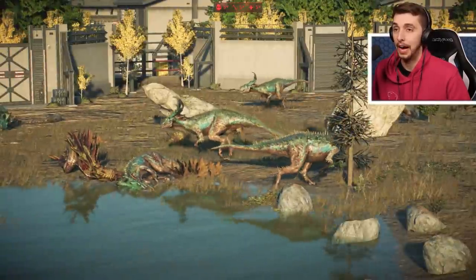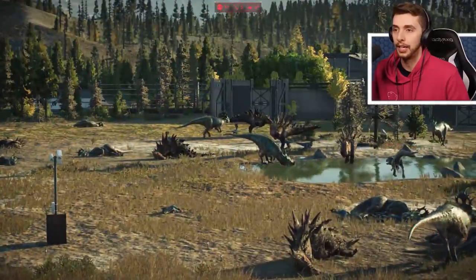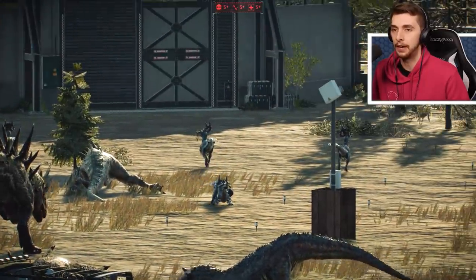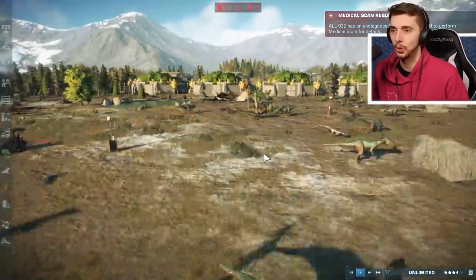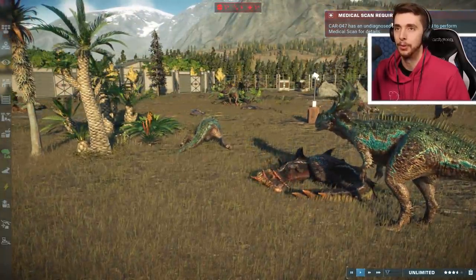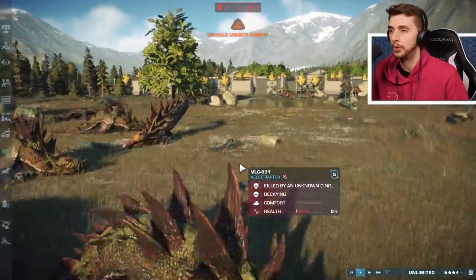It looks like the raptors have really went to town on all these — these look like raptor deaths. I actually don't see any living Utah Sinraptors. They went out, they've done all the kills. Oh, there is one, two — three, four. So there's about seven out of 50 of them left. Thordor taken down by the pack. It looks like Allosaurus just beats Carnotaurus all the time. Look at it doing a cute little rub there.